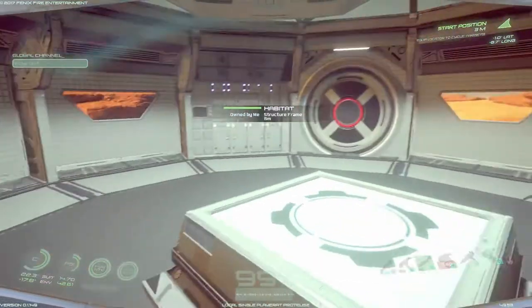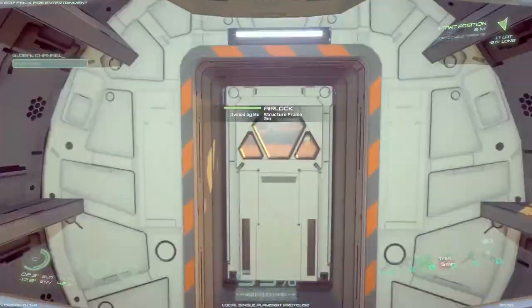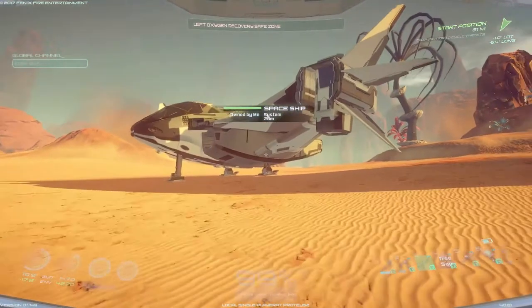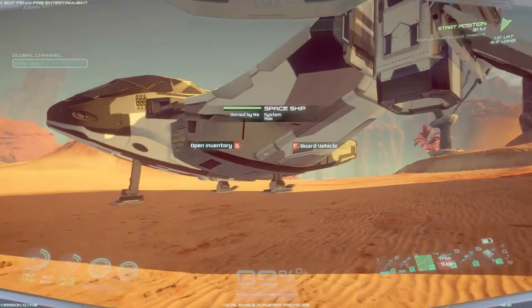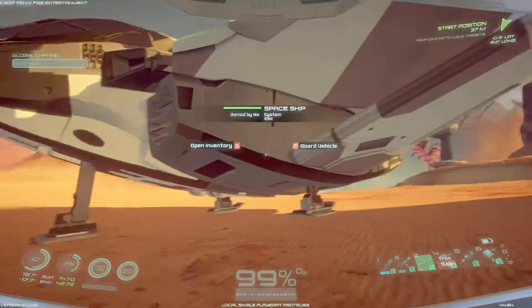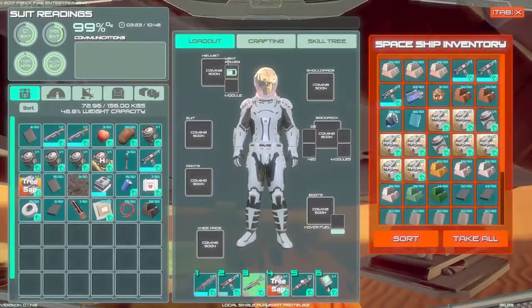Hello everyone, this is Cypherdeck and today we're back in Cyrus New Dawn. It is early afternoon in Proteus 2 and we are going to be going to the moon today, but I want to stop and get some Asrium. I have a list of items that I need to take with me and I should have them all packed in here and on my person. So let's go through the list, shall we?